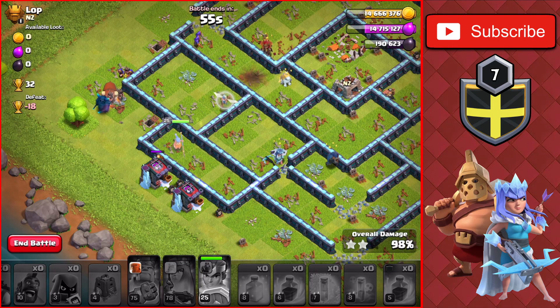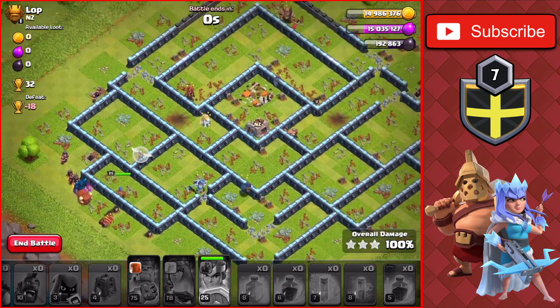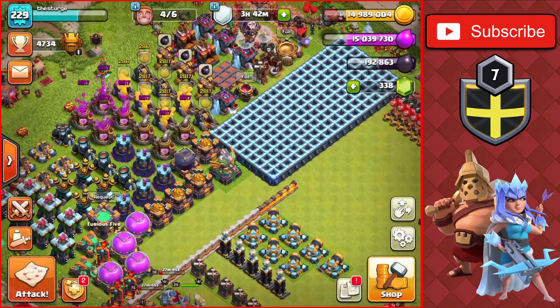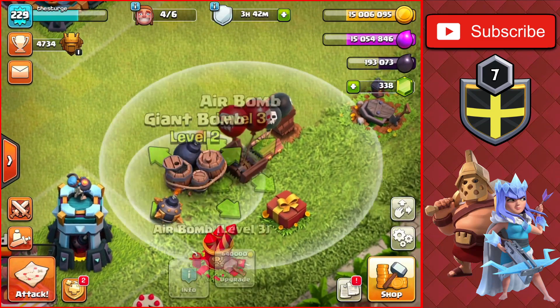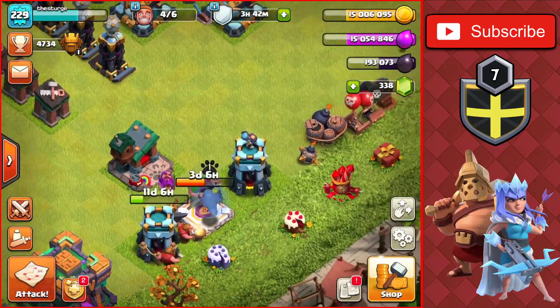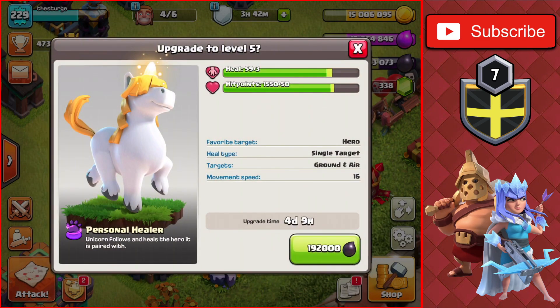Back at base, we still have 14 million gold, 14 million elixir, and 190,000 dark elixir. With four builders available, we'll do a couple more off-camera attacks to get more loot. We only have enough gold right now to upgrade one thing — the Bomb Tower — but I also want to get some traps going. First, though, we're going to upgrade the Unicorn because we now have over 192,000 dark elixir.